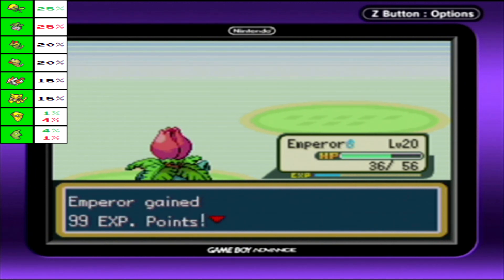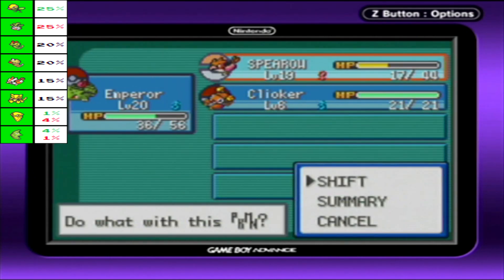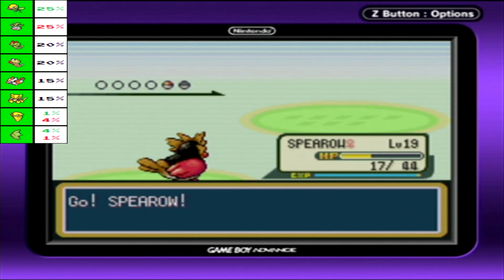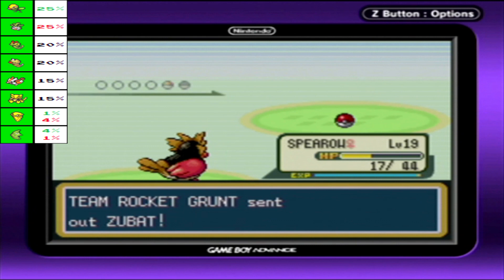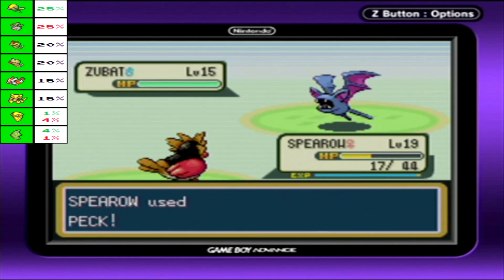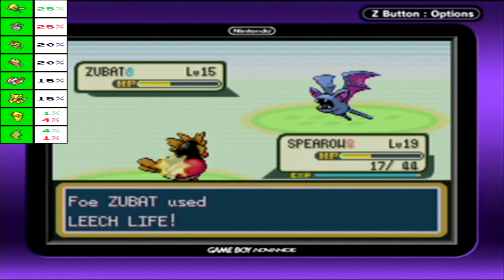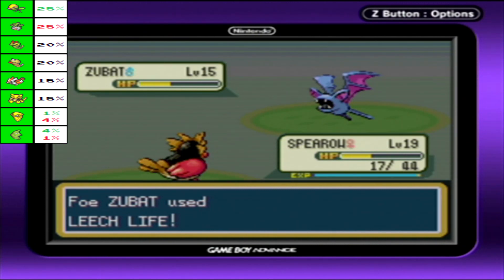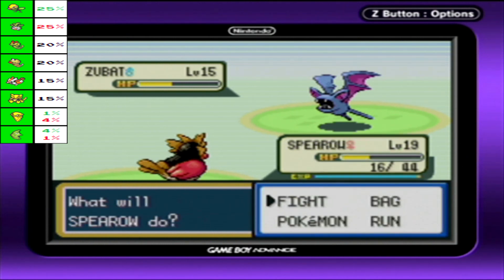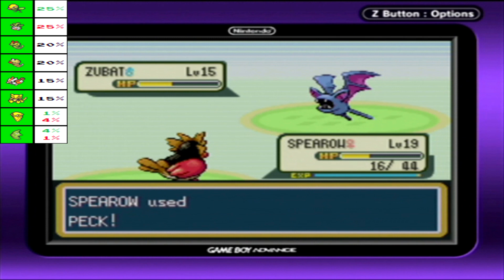Not enough. Okay, you got a Zubat? I can probably deal with that. Yeah yeah, level 15. You don't scare me. You're a bat. I love you, Zubat, but you're not useful in this generation, especially when you do that. Stupid Leech Life — always just annoying. Though at least I'm glad I'm not playing Generation 7, where Leech Life got a sudden huge boost in power.